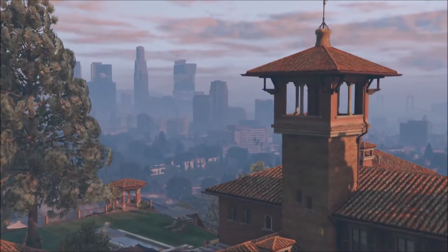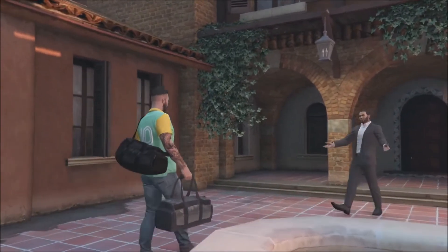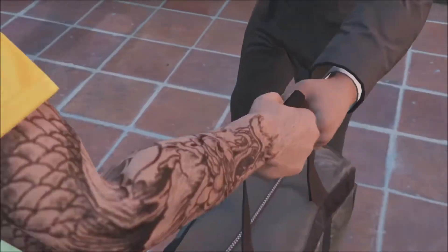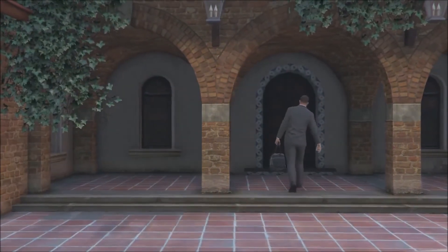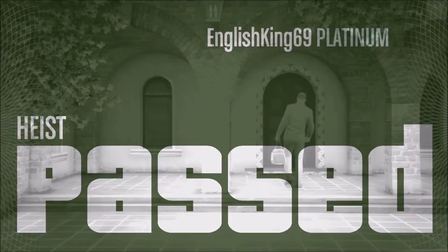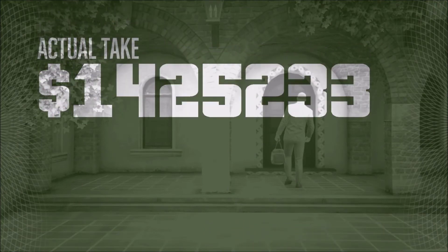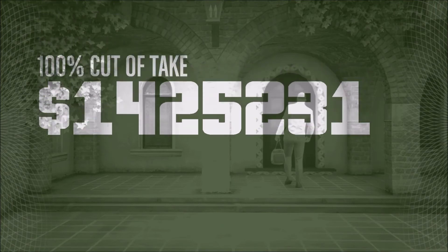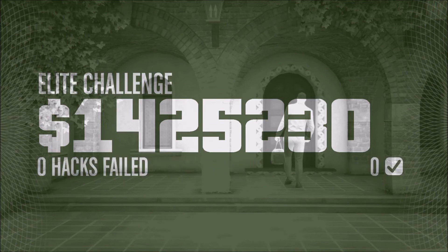And there you have it, ladies and gentlemen — that's how you do it. Like I said, the disguise route is not always going to be in the same location as shown in the video; it'll be in random locations. But I did it with the disguise route. I'll have some more guides out soon as there's quite a lot I've figured out. Let's see how much we got at the end — 1.4 million, not bad. We didn't really get the Elite Challenge, so not really fussed. But thank you a lot for watching — I'll see you in the next one. Take care, everybody.